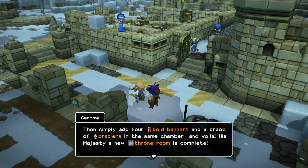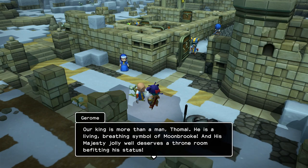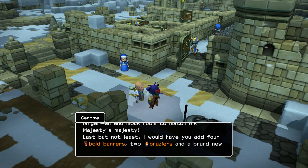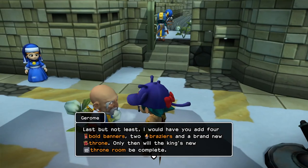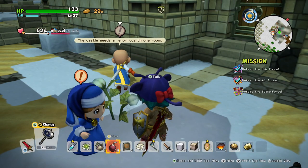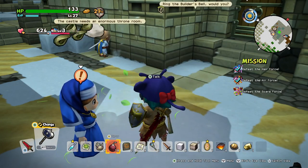Four bolt banners, brace of braziers. Oh no. So we need to make an enormous room for this. Oh, that goes against everything I've been building towards. We don't want to expand the castle anymore, Jerome. It takes up space that could be used for other activities. Okay, I'm gonna need to think about how we want to deal with that.